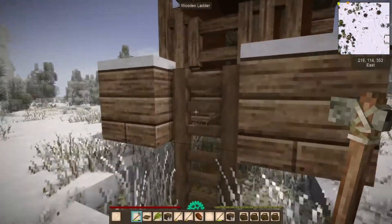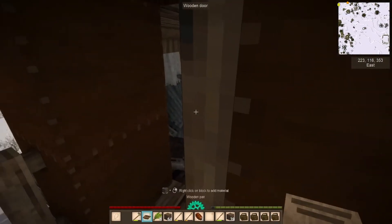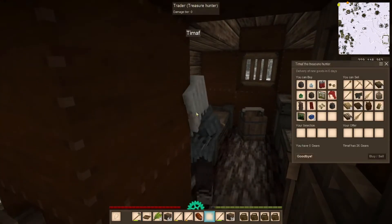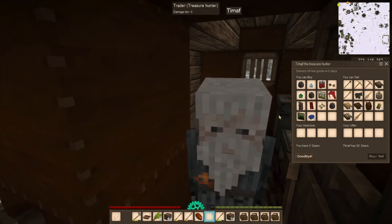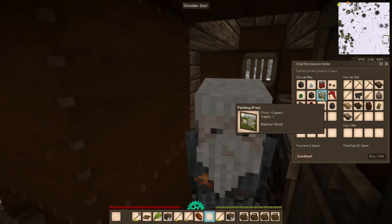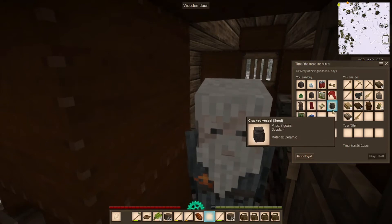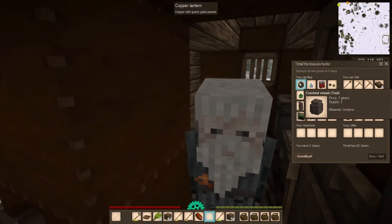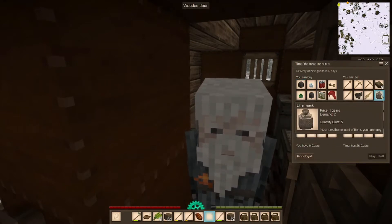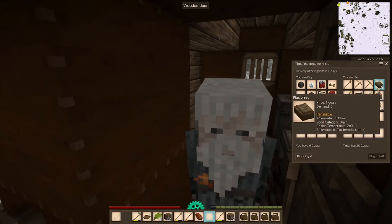All right, let's check out our trader and see what he has. His name — Teemoff — oh, a Treasure Hunter! Being able to buy seed vessels can come in quite handy — that's a good way to find your cabbage. For selling stuff, I'll actually be able to use him for getting lots of gears.